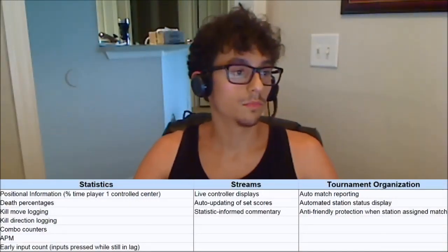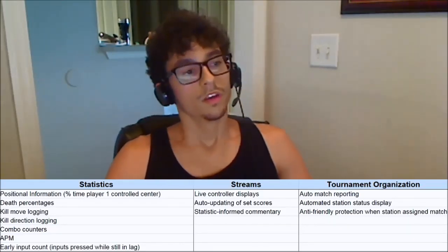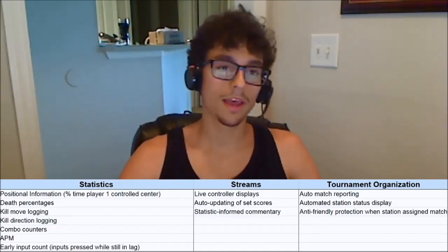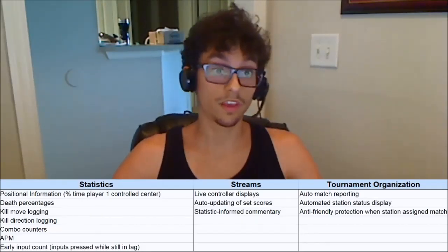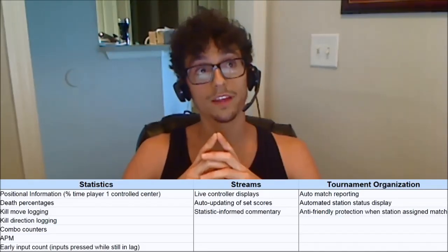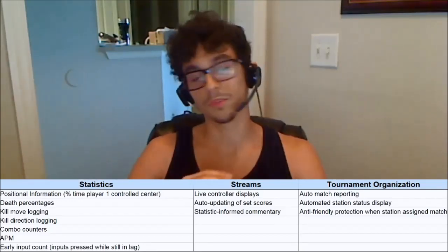I wanted to make a section just to outline the possibilities I've thought of, and that other people have helped me think of so far with this project. One of the big items is statistics — that's kind of what you just saw in the demo. I can extract information out of the game at any point in time; really, I can extract information every frame. Positional information: we can extract where the characters are, and from there extract things like percentage of time player one controlled the center. Who controls the center more? Death percentages — maybe Mango kills earlier than other Foxes, or something along those lines.